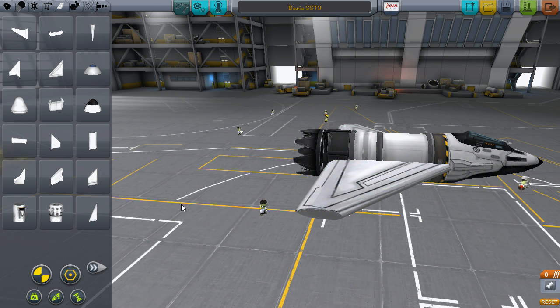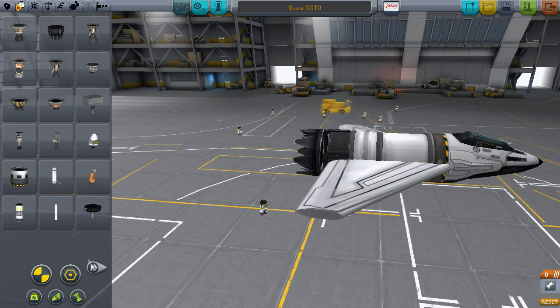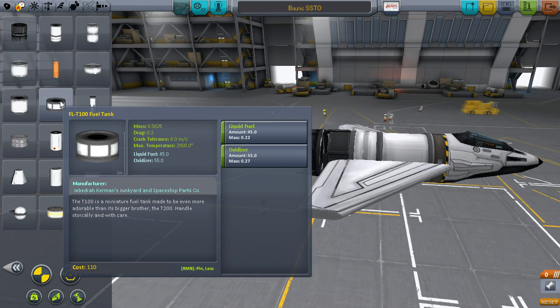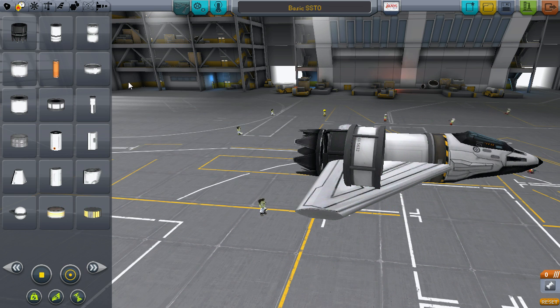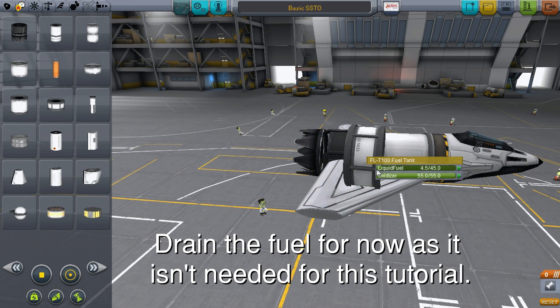Next up, we need something to mount the intakes and engines to. There are a ton of ways to go about this, but I choose to use the smaller FL-T100 tanks, as they are very light and make for easy mounting. Don't worry about minding them just yet, and just place them on top of the wings without symmetry on. We'll build the assembly first, and then put them into place later. This makes building things easier.